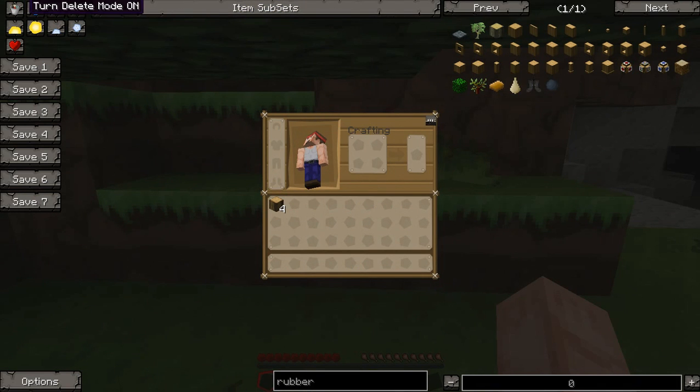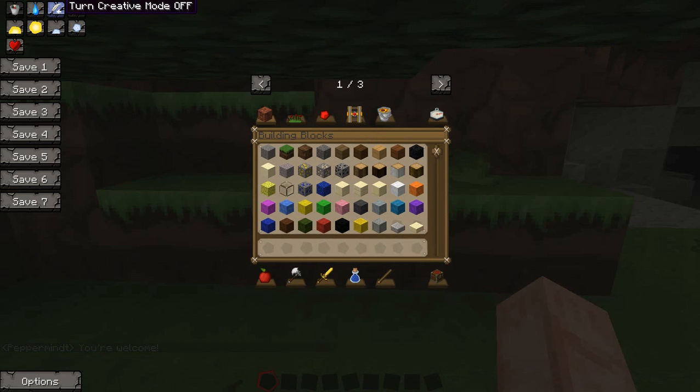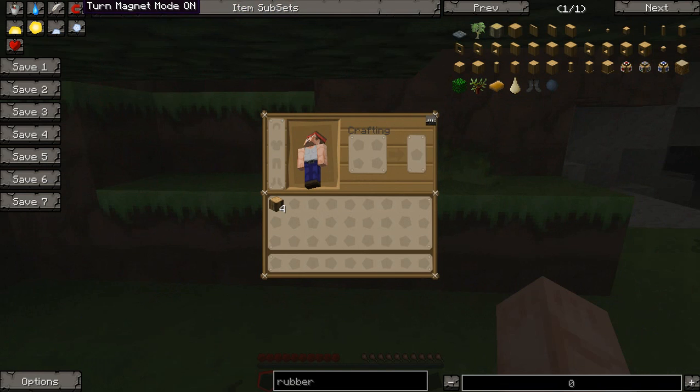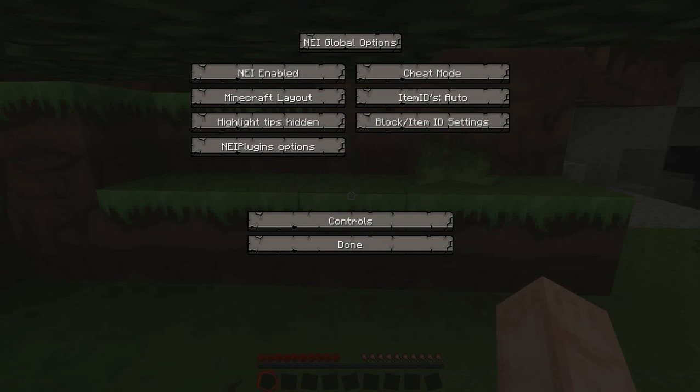If you're an administrator you can use these options. You can turn rain on and off, turn creative mode on and off — you have two forms of creative mode: normal mode and creative plus mode, which gives you this expanded inventory. There's also magnet mode, which collects blocks from about a 16-block radius around you. You can change the time of day by clicking these buttons and you can heal yourself. Over here you've got some save buttons — this saves your inventory, so if you're in creative mode you can build your inventory how you want and save it.